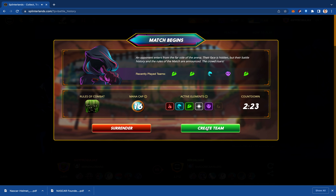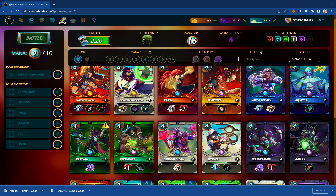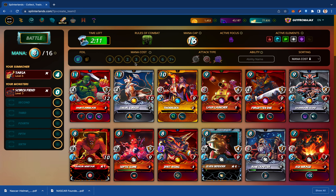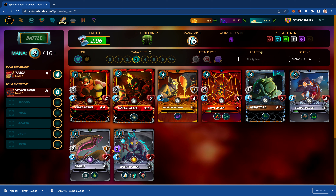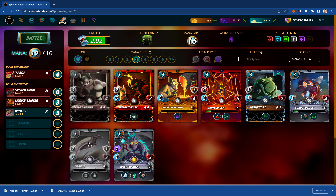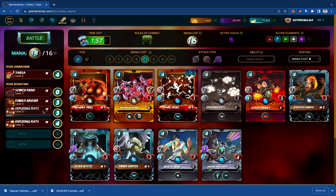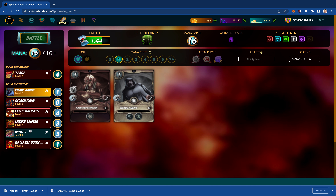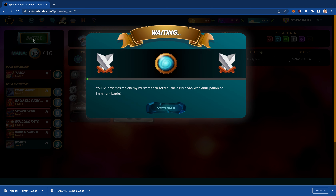16 mana cap, everything has Sneak. I don't want to go back to Death — I'm going with a melee-heavy attack here. I'll put the Fiend in there. I recently leveled up the Kobold Bruiser, so he's in. Also the Uraeus, Exploding Rats, Chaos Agent, and Scorcher. I want the Chaos Agent in the tank position. I'll put the Uraeus in the anchor position to absorb hits, the Bruiser next, the Scorcher in the reach position, and keep the Exploding Rats in the middle protected with their blast ability and high speed. Hopefully I can get two or three rounds out of the Exploding Rats.